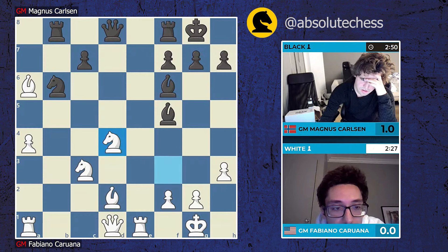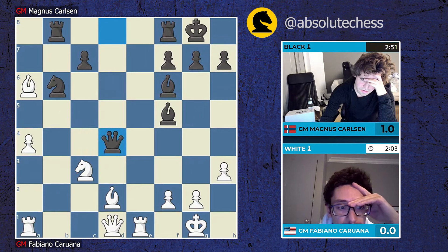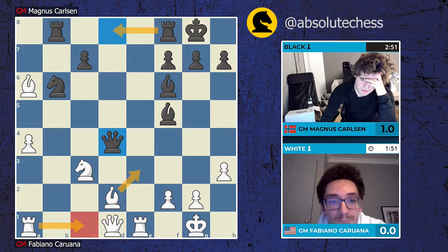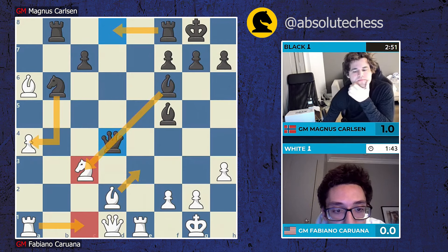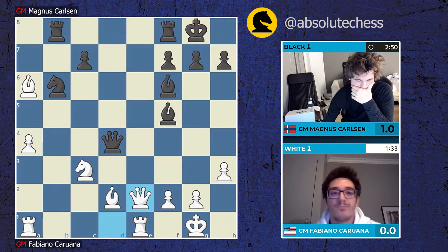Knight takes d4 has been played. Big question - what is Magnus going to recapture? He takes with the queen, so he wants to put a rook on d8 and just press on white's minor pieces. This bishop is stuck to guard the knight, which is a little irritating. The queen is a little bit tender in the center. Queen takes a1 would win the exchange - that's an important little tactic. Fabi needs a very composed move here, something like rook a2 or rook c1, then you can meet rook d8 with bishop e3.